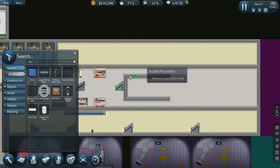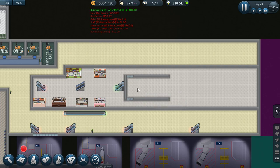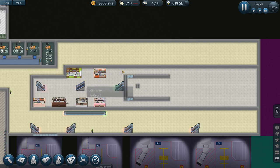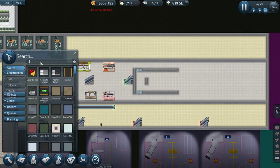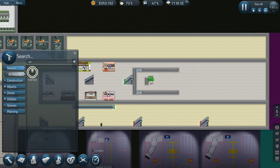I'll do walls, just sit back a little bit. Okay, so we'll sit back a little bit like this. Then we'll do toilet stalls - obviously we want toilet stalls there and toilet stalls here.